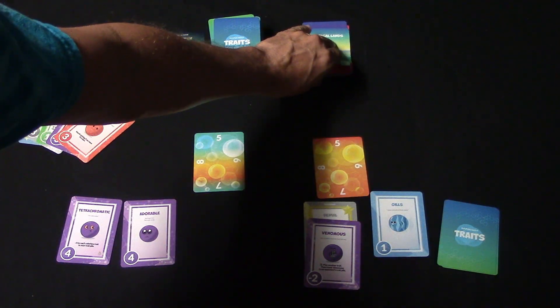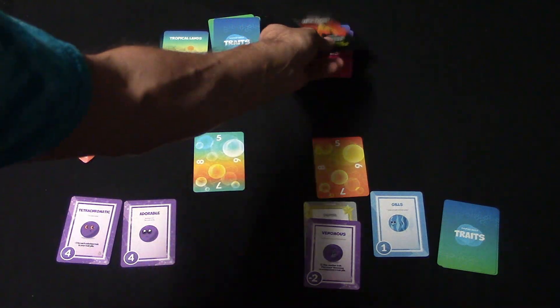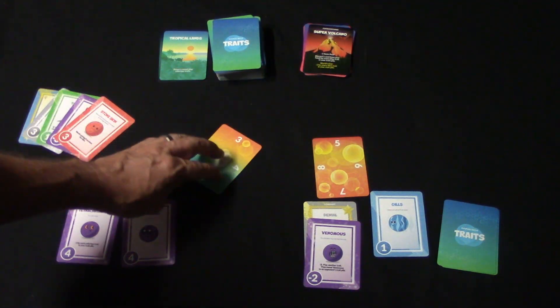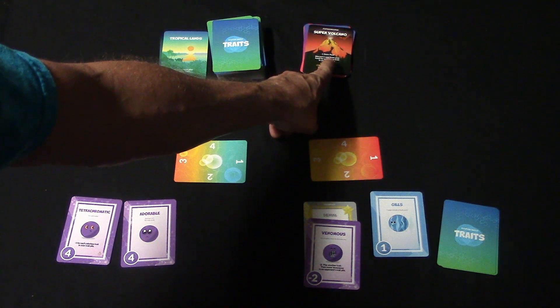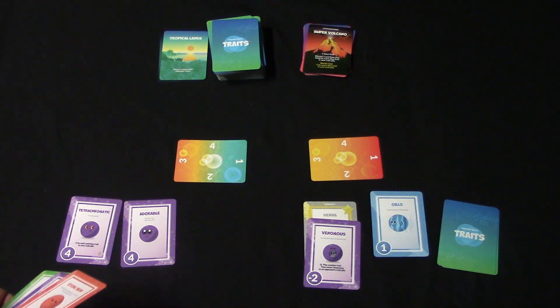After all turns have been taken, the current age card is discarded and the next one gets flipped up — and now we have a catastrophe. Looking at Super Volcano: first it says negative one to your gene pool, so this goes to four for everybody. Then it says discard one card from your hand for every blue trait in your trait pile. Since I have no blue traits, I don't have to worry about discarding anything. And it's not World's End yet.